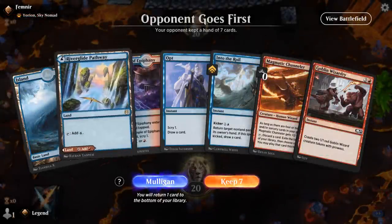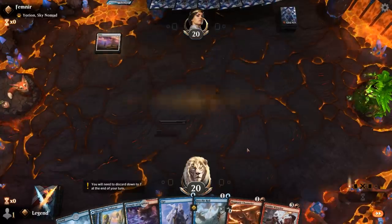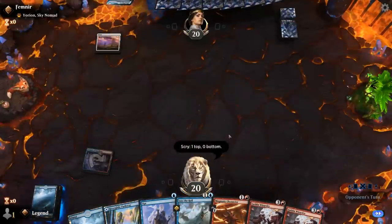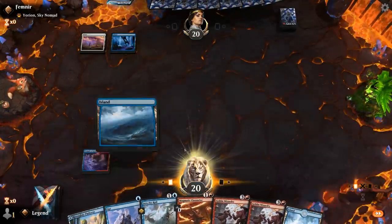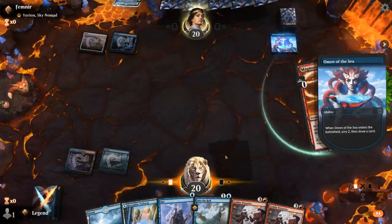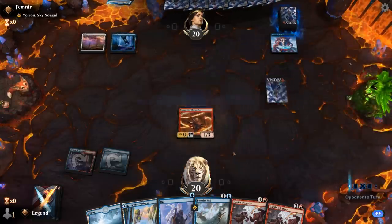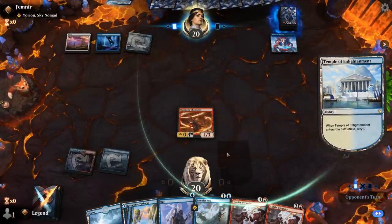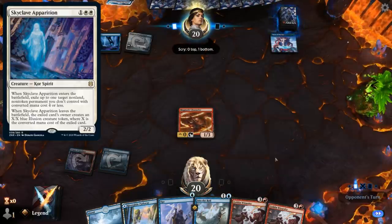On to the next one — we're on the draw facing a Eurion Sky Nomad deck and we've got a fine hand. We'll kick things off with Temple. I don't mind an extra land since we've got double Wizardry, then turn 2 Channeler. Opponent appears to be on the blue-white version. Skyclave Apparition is definitely effective against us, taking out key creatures like Channeler and Kaza. Stormcaller was a nice draw — I'll hit for one and then Stormcaller into Opt. Opponent has a second Omen, so their Eurions are going to be quite scary if they get to draw two cards each time.